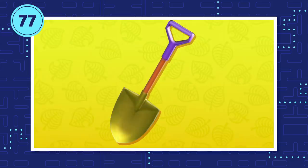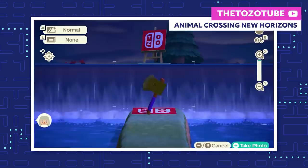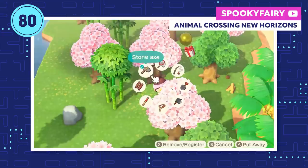Golden tools are different in New Horizons — they do eventually break, it just takes way longer compared to normal tools. Getting the golden axe is a lot easier: all you need to do is break 100 axes of any kind, even flimsy axes. So if you're dying for the golden axe, just craft a bunch of flimsy axes and start chewing through some trees. Once you've shot down 300 balloons, a golden balloon will eventually float by. Shoot it down and your gift from the sky will be the DIY recipe for the golden slingshot.